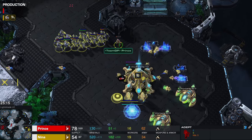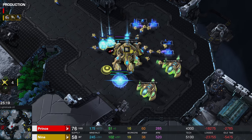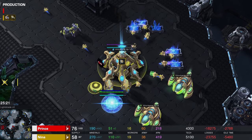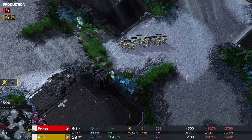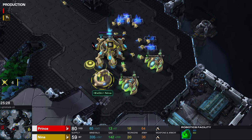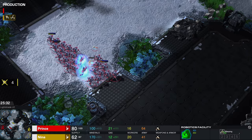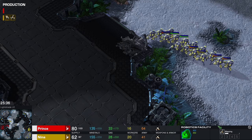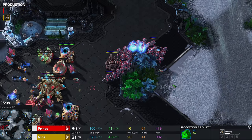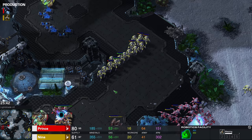Moving forward here, Prince sees that the new base is his old natural — yes, this is where he took his Nexus early with the wall-off at the beginning. A Robo has started up as well. Wait — the Robo Bay is still alive? Perfect. So a Disruptor is going to be the name of the game. Disruptors are rather explosive — they can definitely change the tide of the battle.